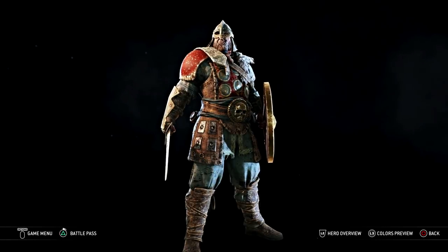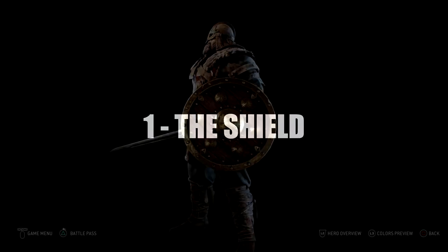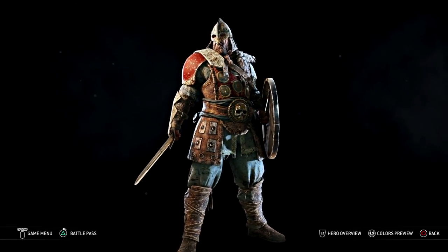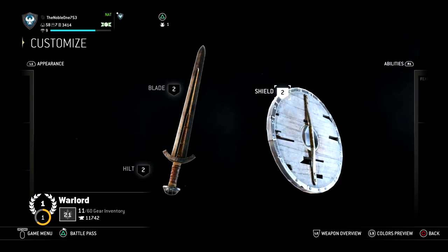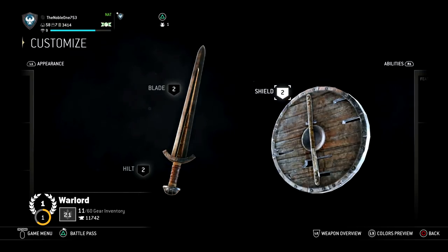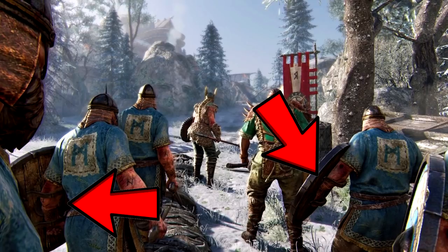The first thing that people usually get wrong in movies and video games is the Viking shield. The shield is a big deal in Viking society, which is why I decided to start with it. The shield used by the Norse is very characteristic. Although it might seem like a simple construction, there are a lot of things that can be said about a Viking or Norse shield. This is not one of those shields that have two straps where you put your arm inside and hold it that way.